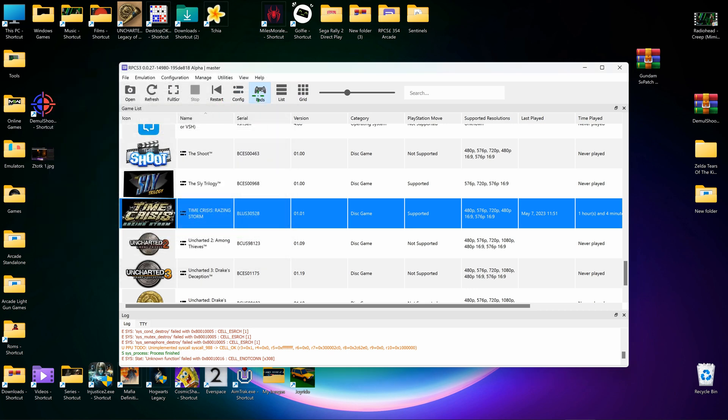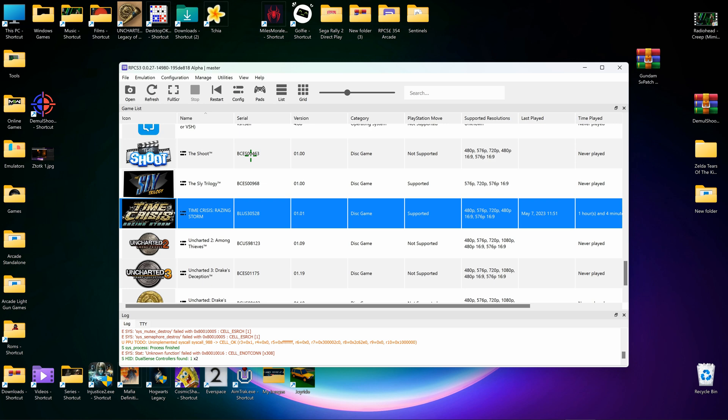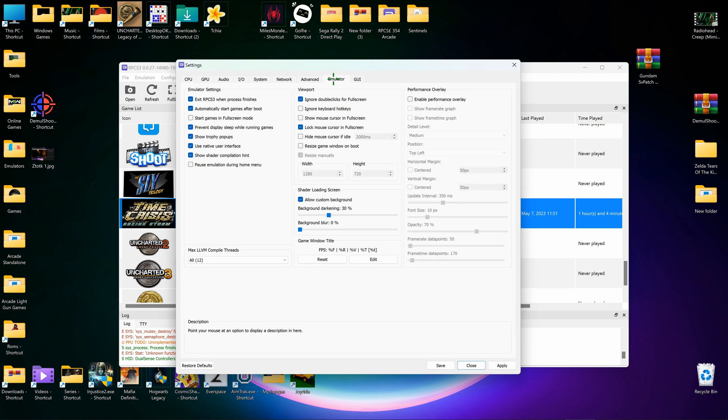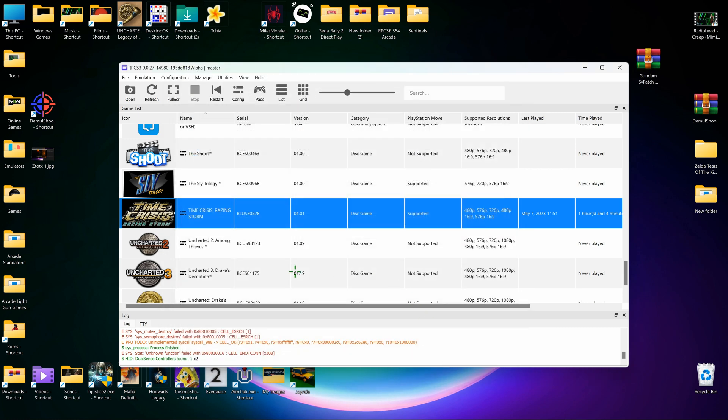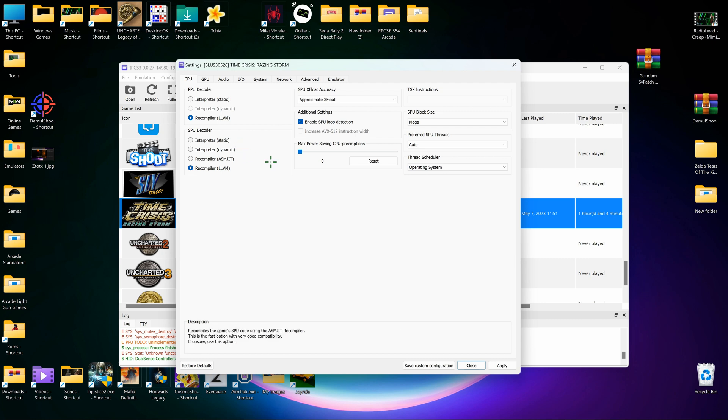First, make sure you have your pad set up — as you can see mine is working. Make sure that's all set up correctly. Then go to Emulator and make sure 'Ignore Double Clicks for Full Screen' is enabled, otherwise the window will keep toggling between windowed and full screen and that will drive you nuts. Now go to per-game configuration.